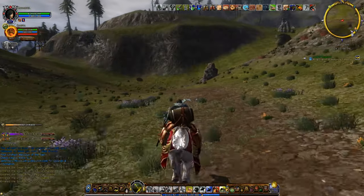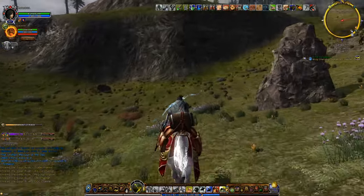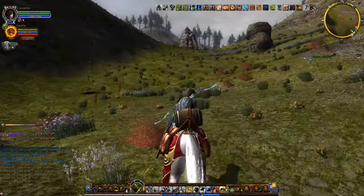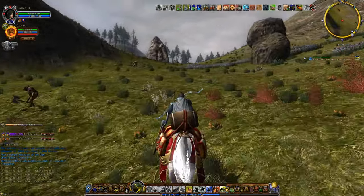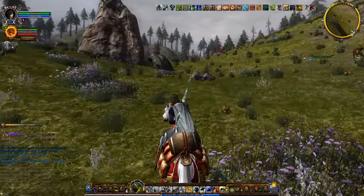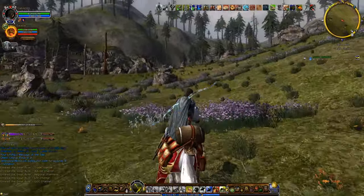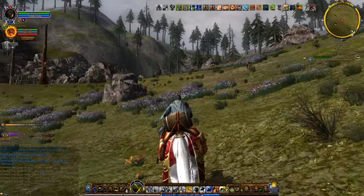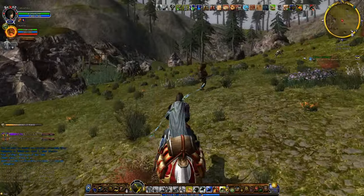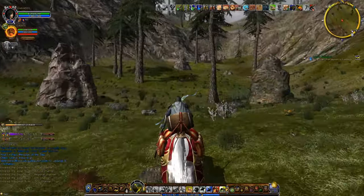Here we are. We just want to go ahead and go right through and continue on. Now see that valley up to the right? That's where we're gonna head. Luckily she's high enough level that none of these orcs and goblins are going to bother her, but if you're coming through here on level you may want to be a little careful. There's the orc encampment off to our left.